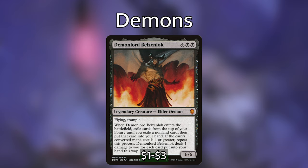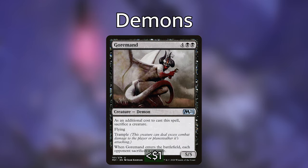Demon Lord Belzenlok: four black-black for a 6/6 demon with flying and trample. When it enters, exile cards from the top of your library until you exile a non-land card, put it into your hand — if that card's converted mana cost is four or greater, repeat this process. Belzenlok deals one damage to you for each card put into your hand this way. All the angels, demons, and dragons in this deck are above four mana, so we'll hit all our creatures off Belzenlok. Gourmet: four black-black for a 5/5 with flying and trample — when it enters, each opponent sacrifices a creature. As an additional cost to cast spells, opponents sacrifice a creature, but we can ignore that when cheating in with Kalia. Really nice budget option.